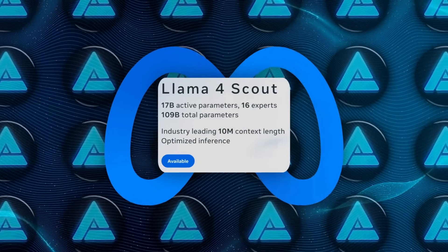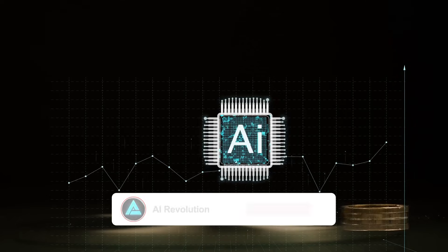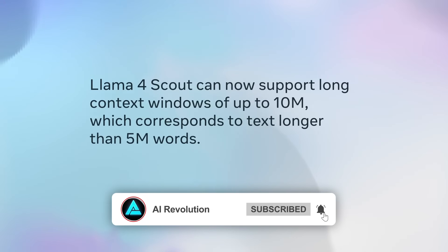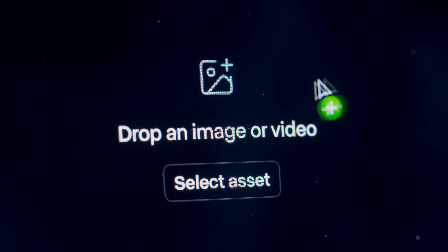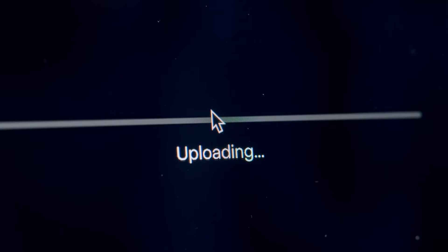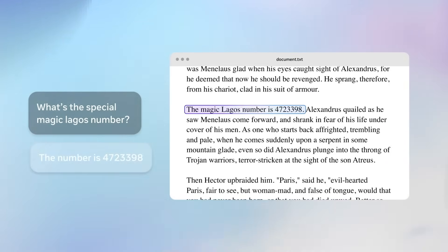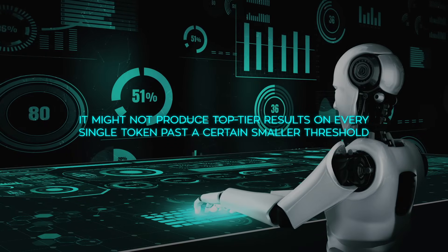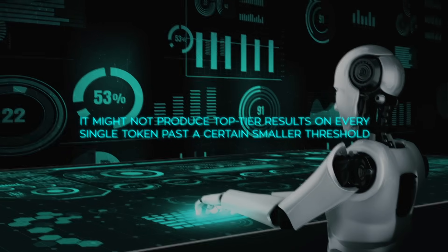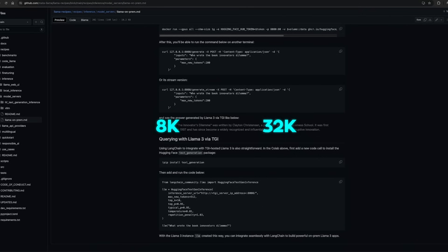The real kicker is that Scout supposedly supports a context window of up to 10 million tokens — 10 million. People are joking that it's basically unlimited context, because you could, in theory, feed it entire bookshelves full of text, or even 20 hours of video data, since it's also natively multimodal. It can process images and text together, and the idea is that it could handle an insane amount of input all at once without breaking everything into smaller chunks. Of course, some folks point out that it might not produce top-tier results on every single token past a certain smaller threshold, but it's still a lot more than typical context windows like 8K or 32K tokens.